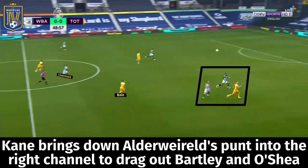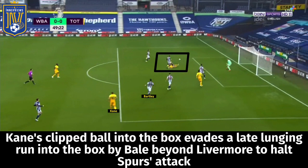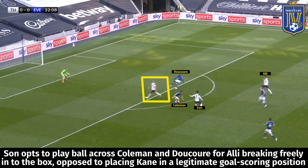In another example, Alderweireld plays a ball over the top into the right channel where Bale drops and spins across O'Shea freely. Kane darts between Bartley and O'Shea, dragging both defenders into that zone. After bringing the ball down, Kane takes his first touch across Bartley toward the box, with Son running across Ajayi as one option and Bale breaking freely off Livermore to the far post — O'Shea having opted to cover the front post instead of his initial marker. Kane picks out Bale's late run, but his lunging effort is directed at the 'keeper.